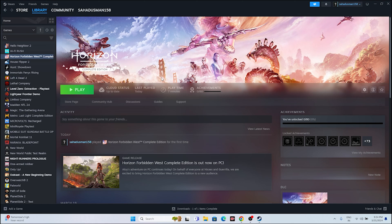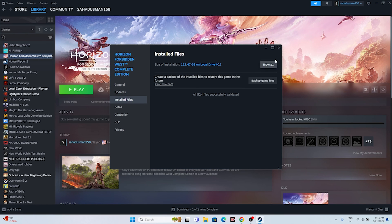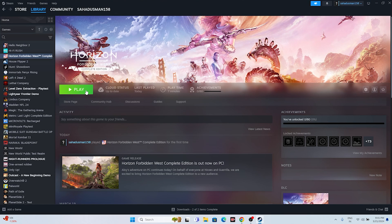The last step is to verify the integrity of game files. Go to the game in Steam, right click, go to Properties, then Installed Files, and click 'Verify integrity of game files'. This will check all game files and fix any that are corrupted or missing, which can cause crashes and launch issues. Wait for it to reach 100%, then close everything and try to launch the game — it should be working fine.